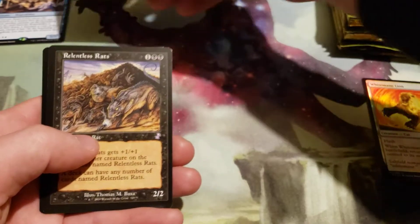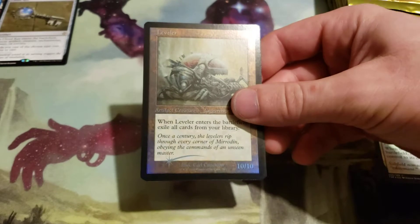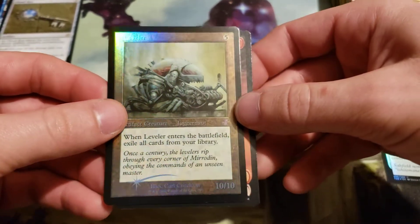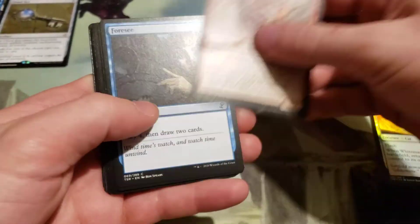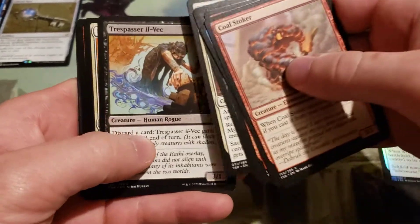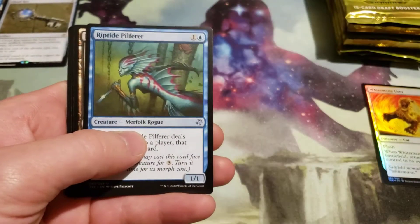A Cloud Key for our Rare, and a Relentless Rats for our Time Shifted, and a Foil Leveler. Not Jace the Mind Sculptor.